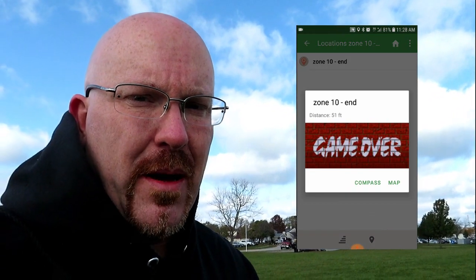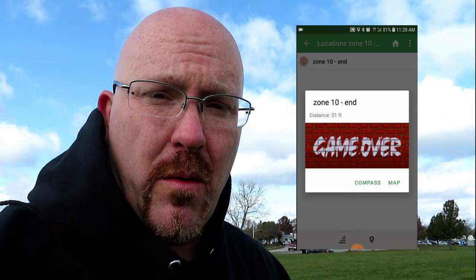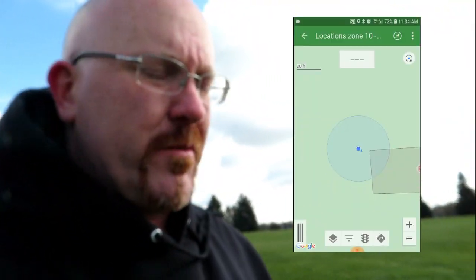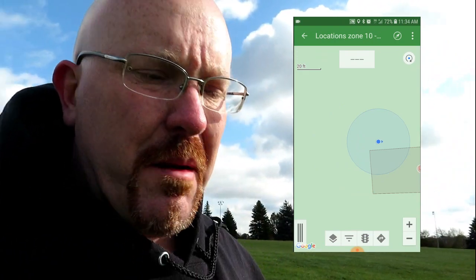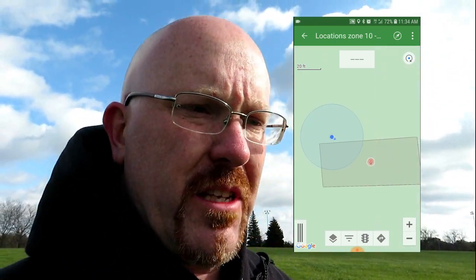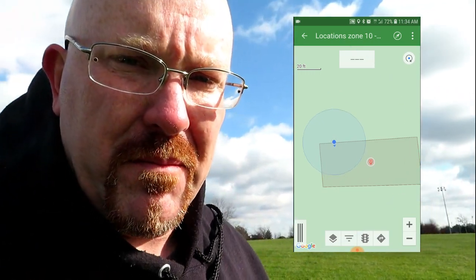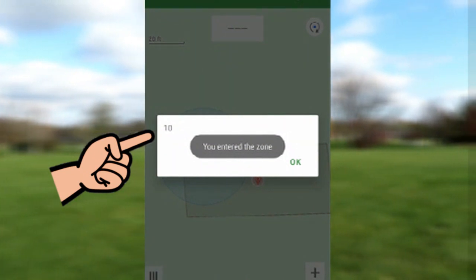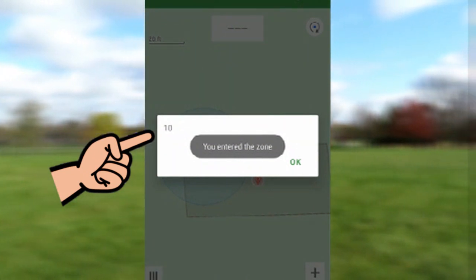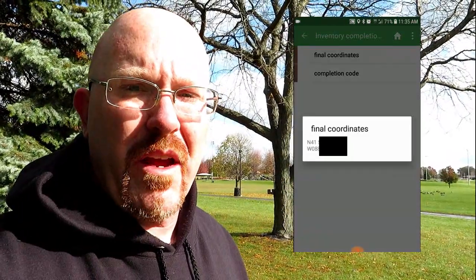Time is up on the Wherigo GeoGo app. Let's see how many moles I whacked. I guess we've got to go to Zone 10 — that's where we're going to have all my dead moles. Count them up and see if I got the coordinates to the final. I've entered the zone, let's count them up. And I got the final coordinates, as you can see right here on the screen.